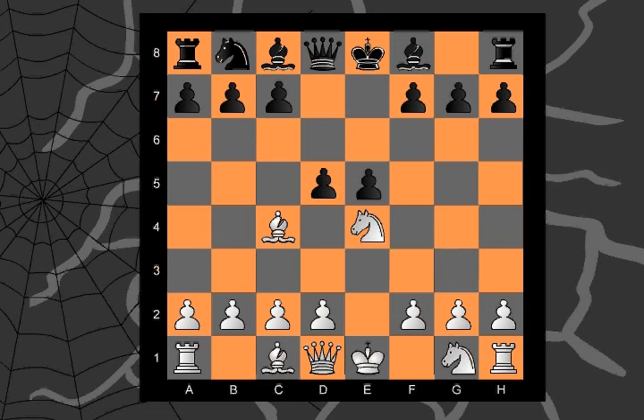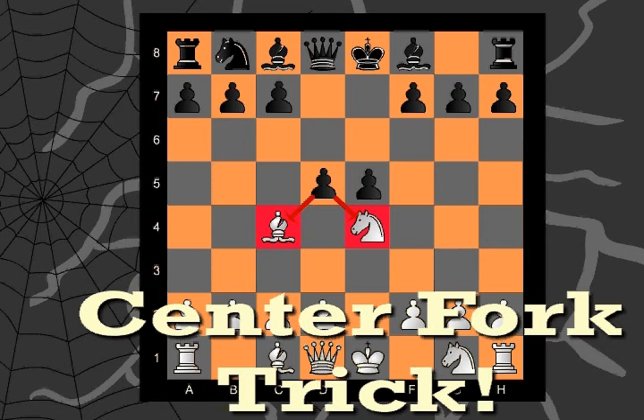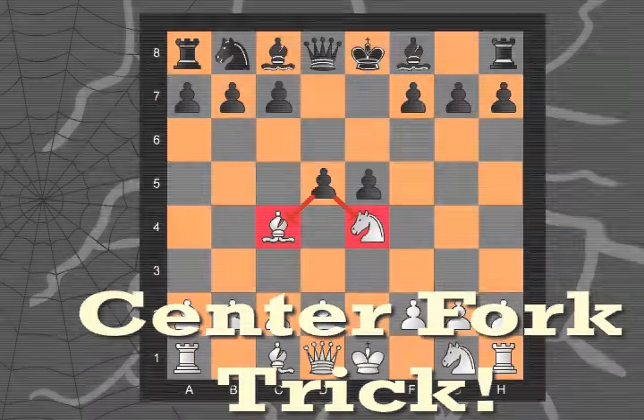If you said Pawn D5 with fork, well then, my friend, you're right. This is the center fork trick, which wins material quick and can give your opponent a fright.